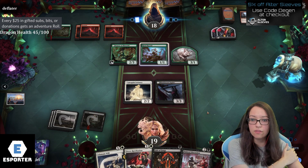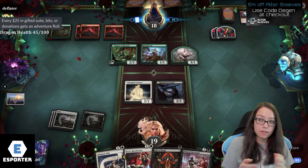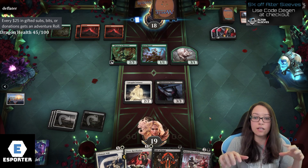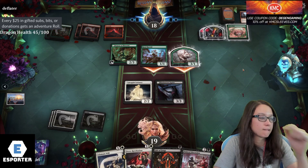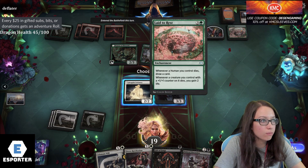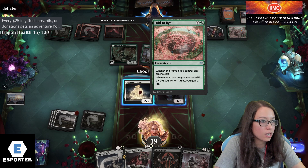How is sealed different than traditional or premier draft? Sealed is when you take six packs, open them, build a deck. A draft is where you open a pack, pick one card, pass it around, and then you do that until the pack is gone, and then you do it again, passing in the other direction. Whenever a human you control dies, draw a card. A creature you control with plus one plus one counter on it dies, you gain.